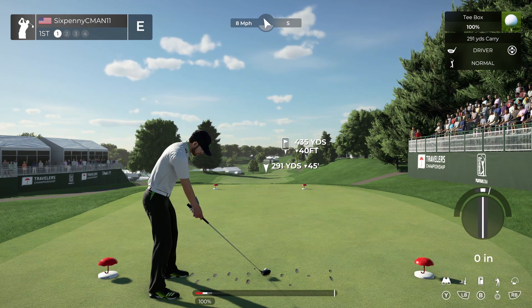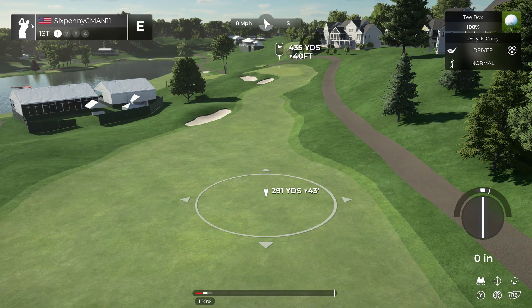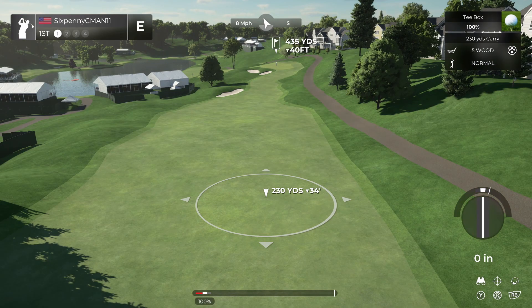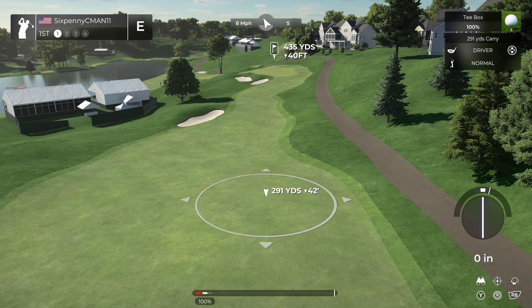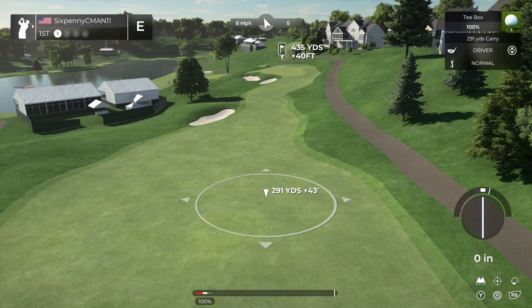The first thing I do is hit Y and look at the fairway. Looking at the first hole at TPC River Highlands, this is a tough fairway — we have to make a decision: are we going to hit the three wood or risk it and hit the driver? The driver I'm using carries 291 and it's going to roll out probably about 15 yards or so. You need to take into account the elevation change. If I hit the driver, it's going to be 291 and you see a downhill arrow and 43 feet — that means this shot is 43 feet downhill.